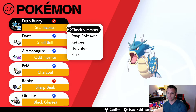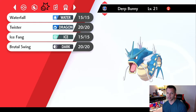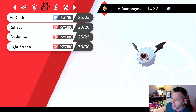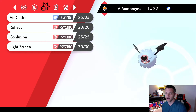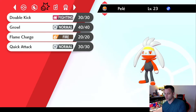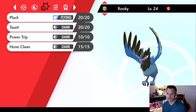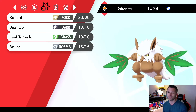On moves, I put Reflect on Amoonguss — dropped Attract for Reflect so we can set some screens. I'm debating whether that's gonna work. I don't want Amoonguss taking too many hits. I also put Round on it to make it a mixed attacker between special and physical — should be pretty good with a full team. Dropped Astonish, whatever.